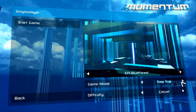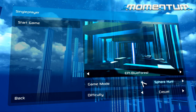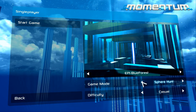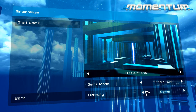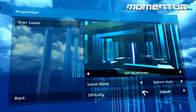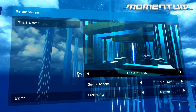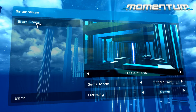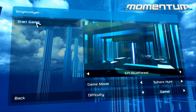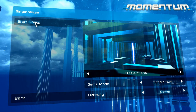You get to choose if you want to play Sphere Hunt or Time Trial. Time Trial basically times how fast you collect the spheres, and Sphere Hunt I think is collecting spheres continuously. You also get to choose your difficulty — I'm assuming it changes the position of the spheres and adds blockades, because the maps are pretty much the same layout. I'll play it on Gamer difficulty because I'm not a freak yet. What I'll do now is jump into the game, go through the controls, tell you what I think about the gameplay, and then give you my overall thoughts on whether you should buy this game based on my first impressions.